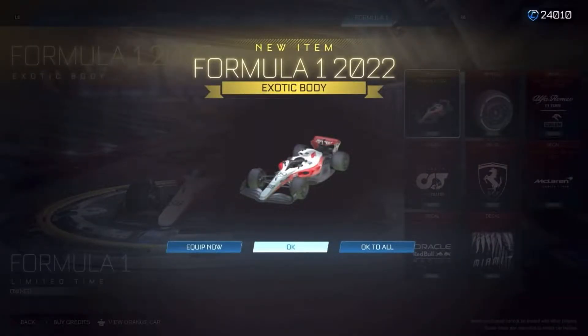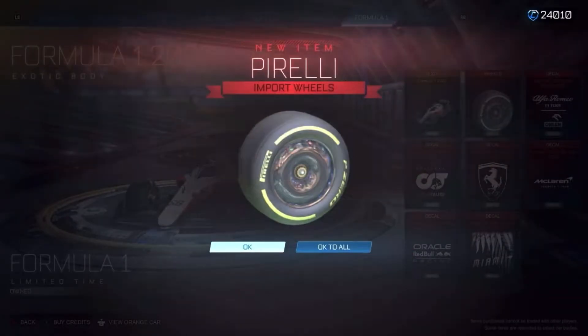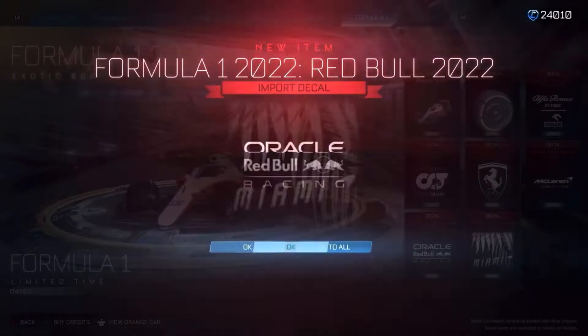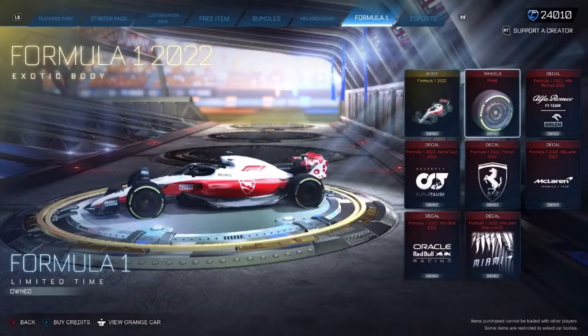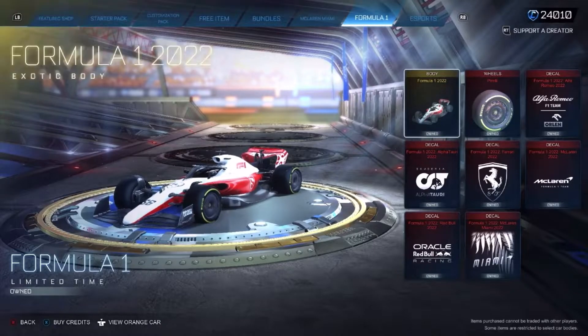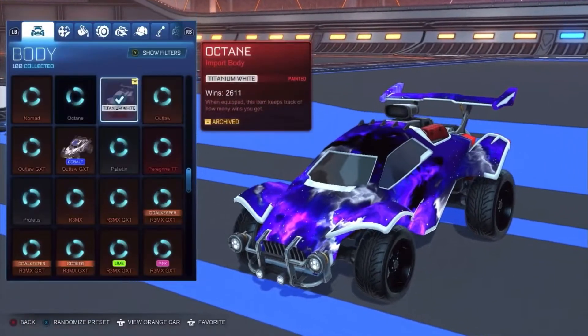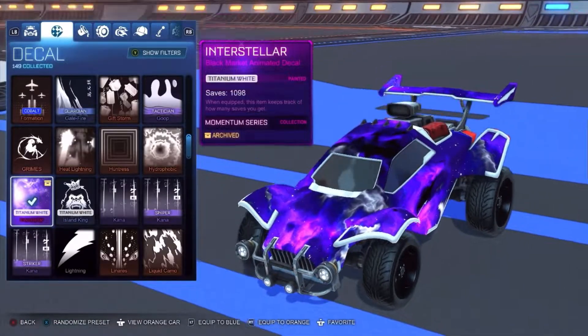Here we go — we have just bought it, I'm going to screenshot a few things just to make sure I have got it all. You do get quite a lot in this bundle as well — quite a few decals and one wheel. I'm actually just going to review this in the car customisation part.